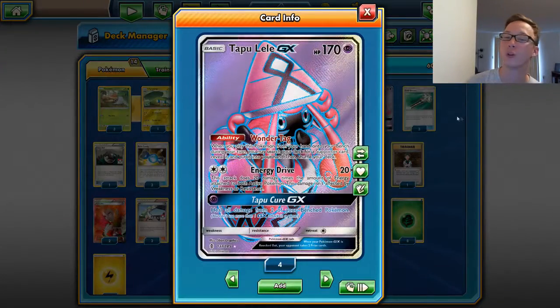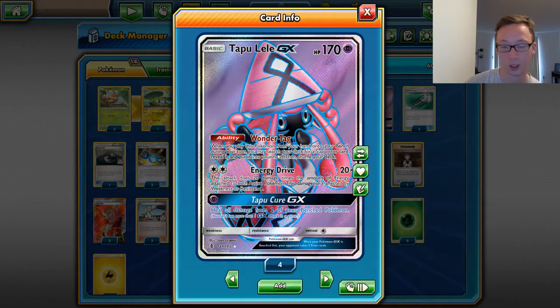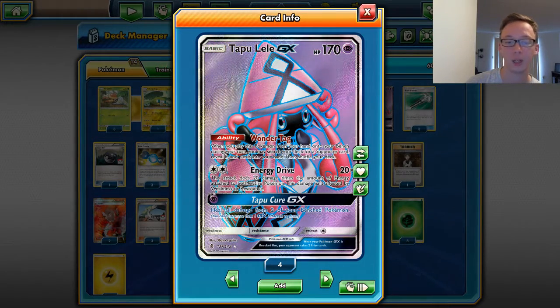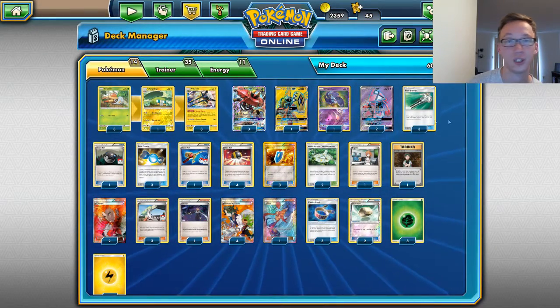Then of course we have our 2 Lele, and you guys know what this does. Wonder Tag wins games. Energy Drive is pretty good as well. We do not have a Psychic Energy for the cure, so we're not using Lele's GX attack at all.